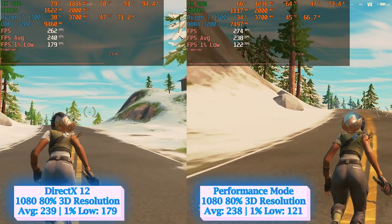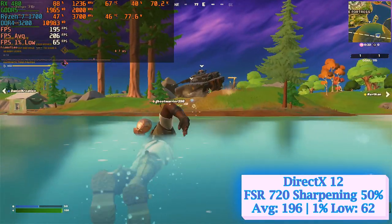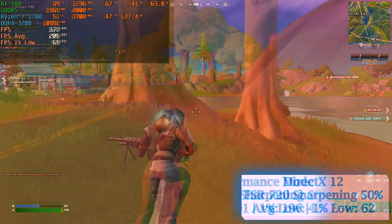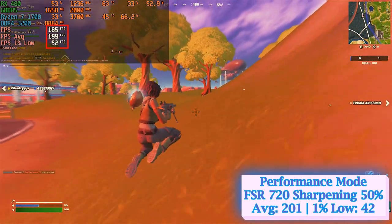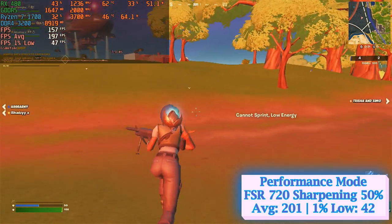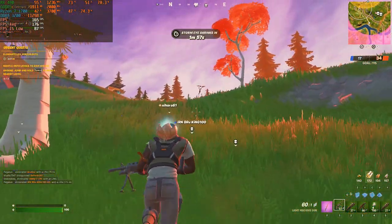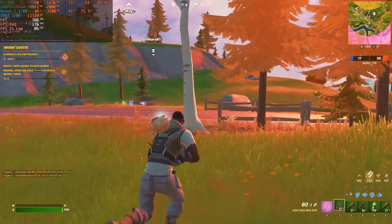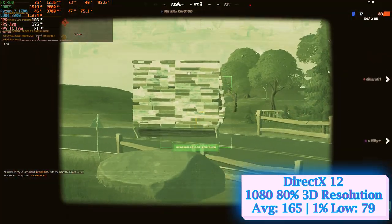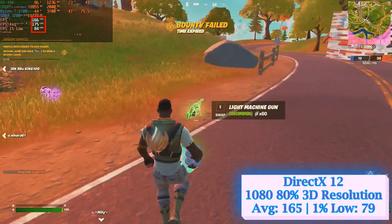Here is DirectX 12 in action under the very demanding Rumble game mode. With FSR enabled at 720 window mode, scaled to 1080 resolution and 50% sharpening, I got 196 and 62 average and 1% low frames per second respectively. Performance mode on the same settings brought a decent average of 201 FPS, but was 20 FPS below the critical 60 cap at 1% low. These unofficial FSR implementations are not impressive at all — even playing with sharpening values, the video quality on both modes was too poor. So here is my bulletproof suggestion: DirectX 12, native 1080 and 80% 3D resolution, which on the demanding Rumble mode reached 165 and 79 average and 1% low FPS, offering a smooth and quite joyful gameplay experience.